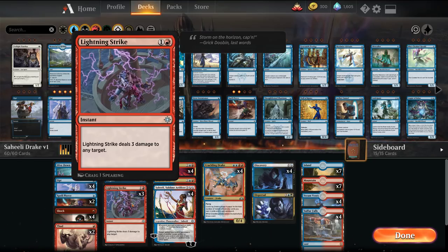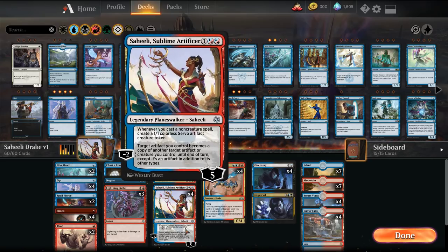I'm opting to go with Lightning Strike over Lava Coil in this variation because Lightning Strike can go after Planeswalkers, it can go after the opponent's face, and with Saheeli it can always have a target.